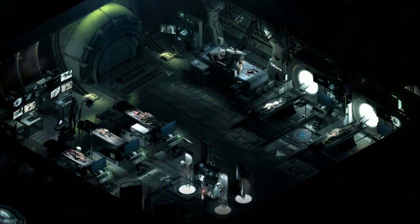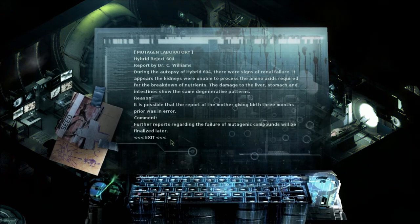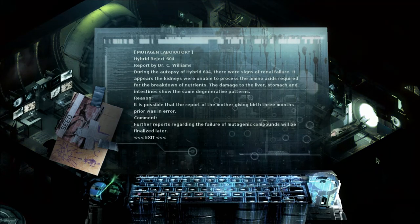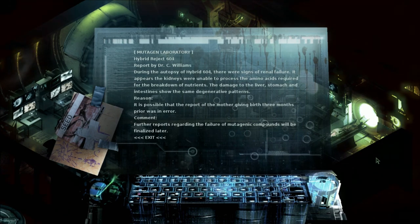Mutagen Laboratory, Hybrid Reject 604, report by Dr. C. Williams, Charlotte Williams. During the autopsy of Hybrid 604, there were signs of renal failure. It appears the kidneys were unable to process the amino acids required for the breakdown of nutrients. The damage to the liver, stomach, and intestines show the same degenerative patterns. It is possible that the report of the mother giving birth three months prior was an error. Further reports regarding the failure of mutagenic compounds will be finalized later.